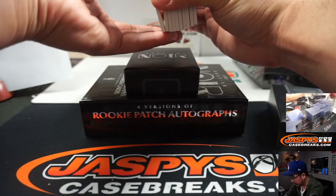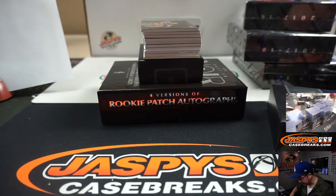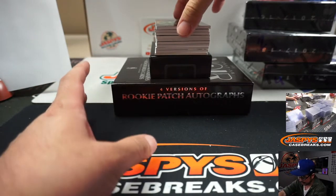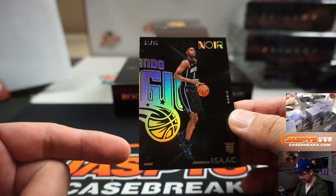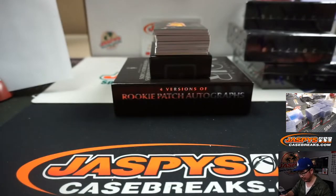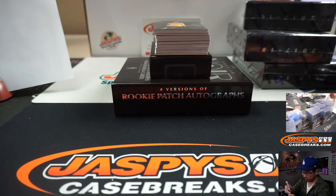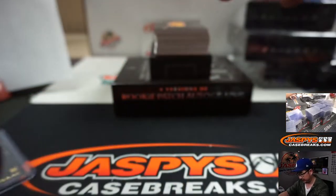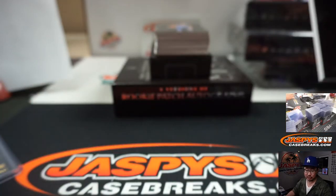Is this a base card on the bottom or a hit? Looks like the bottom might be a redemption. We've got Jonathan Isaac — they have Home and Away variations too, which I thought was really cool. One out of 25, that will be for Oliver and number one. There's Ricky Rubio, 49 out of 79. That goes number nine — that'll be for Brad.